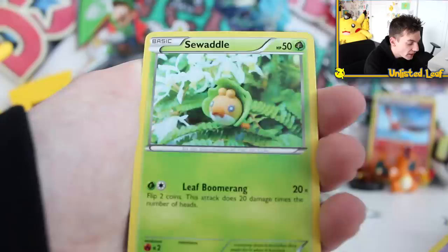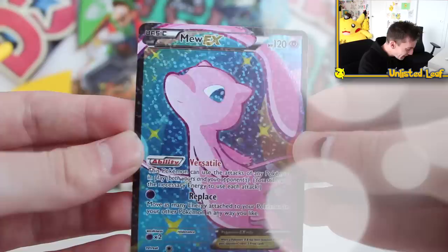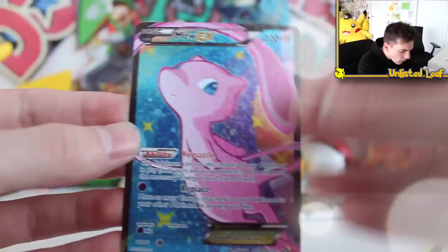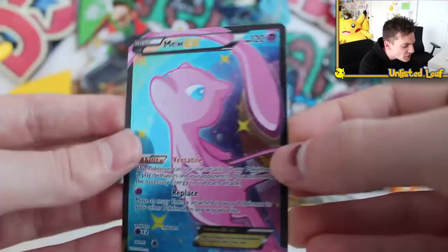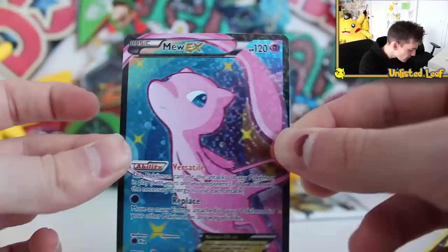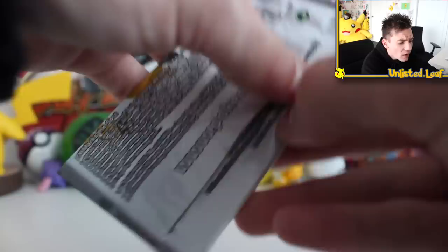Sea Waddle, a Piplup, Reverse Tepig, Regular Wave Toxicroak, and then a Full Art Mew EX! Dude, I love this set so much! Oh! I forgot this card was even in it, dude! Oh, that's so sick! Look at it! It's totally worth it! Guys, if this video gets 5,000 likes or more I'm gonna buy a Booster Box of Legendary Treasures. Yo, this set is awesome! A Full Art Mew EX out of the RC set, which is the second set in the series. God, that's a good-looking card. Oh, that is so cool! I love that!